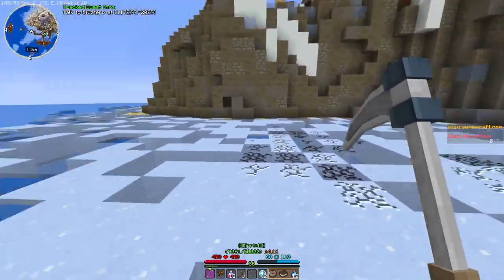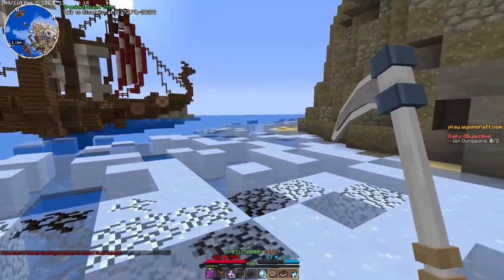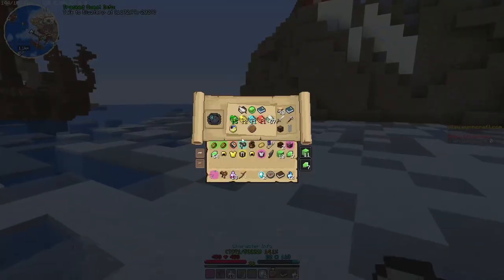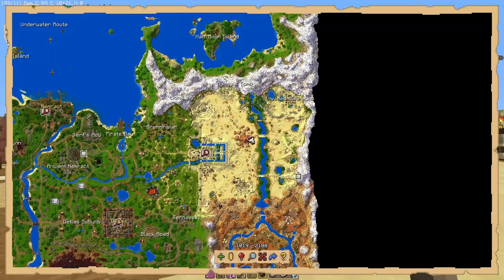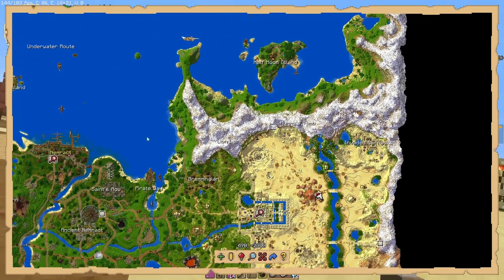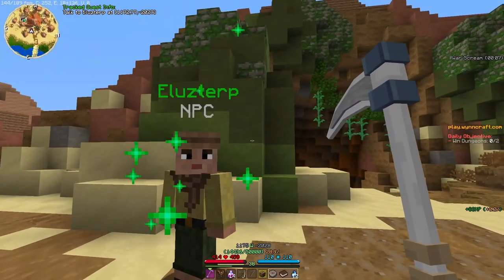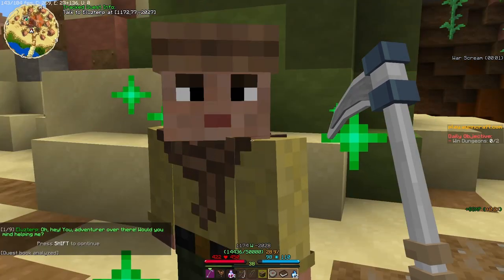This looks really cool — do all the abilities have new animations? These particles look really cool. It took me like 10 minutes to get here because I had to swim the whole way; I still don't really understand fast travel. I was over here and couldn't find a way through the mountain, so I had to go all the way over to the Pirate Bay — but I'm here now.